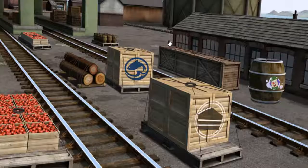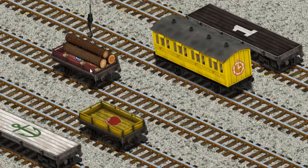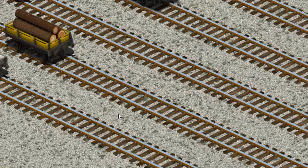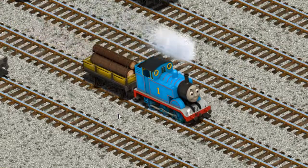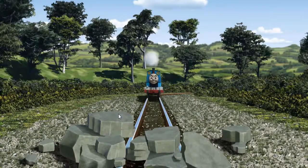It's a busy day at Brendam Docks. Thomas and his friends have many deliveries to make. Thomas must deliver the Joby Wood to Farmer McCall's farm. Help Cranky find the Joby Wood. That's it! Let's lift and load. Now the cargo must be loaded. Help Cranky find the yellow flatbed with the pit. There you go! Huffing and puffing, Thomas set out for Farmer McCall's farm.